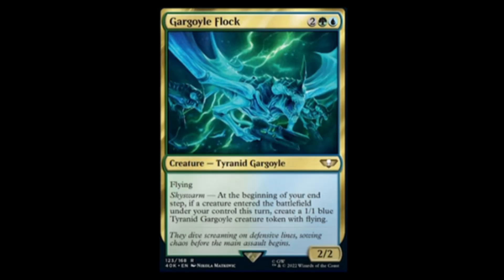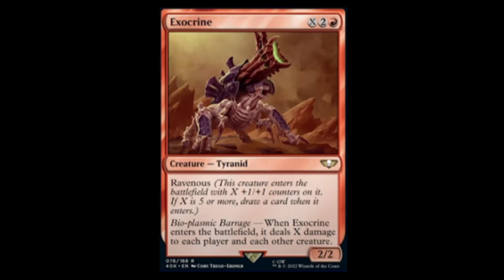We have the Exocrine — red, two, and X for a two-two with Ravenous. Bioplasmic Barrage: when the Exocrine enters the battlefield, it deals X damage to each player and each other creature. Sweet jesus — it's an earthquake with legs.